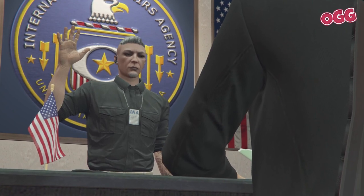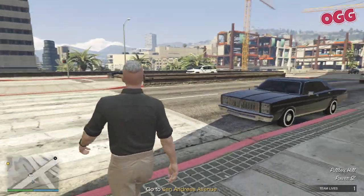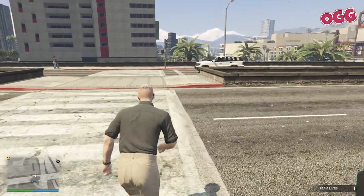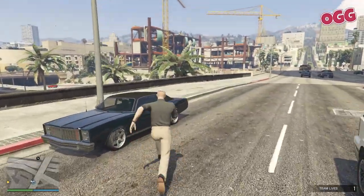Once a mission has started, you'll get a quick cutscene and then be dropped back into the world. You're provided with a brand new Greenwood, one of the DLC's new cars, but you can also use your personal vehicle. You could just as easily use an armored Karuma, a Nightshark, or an Insurgent if you have one.